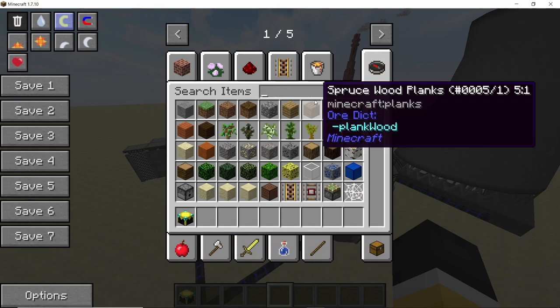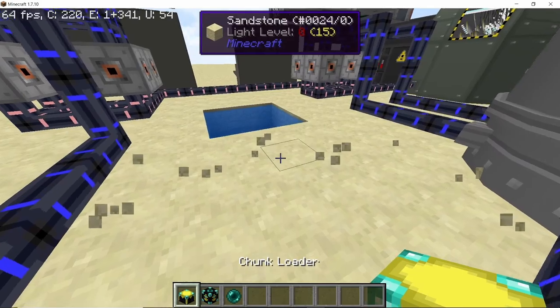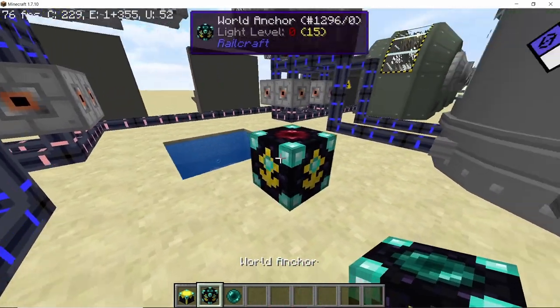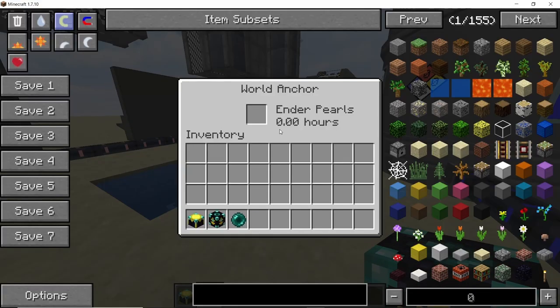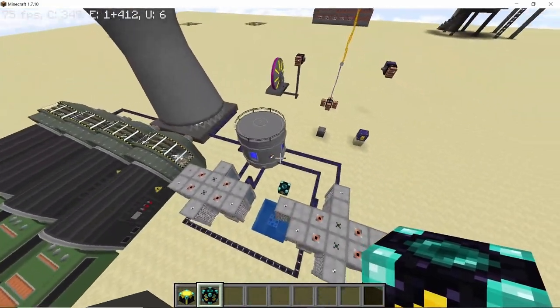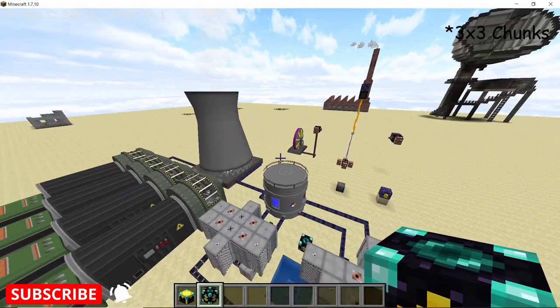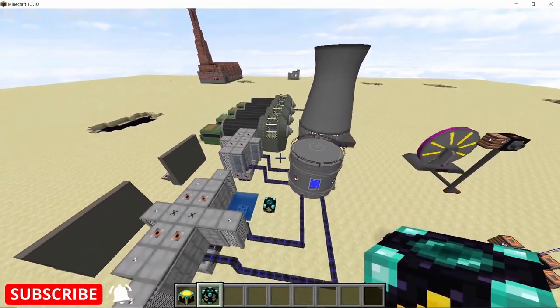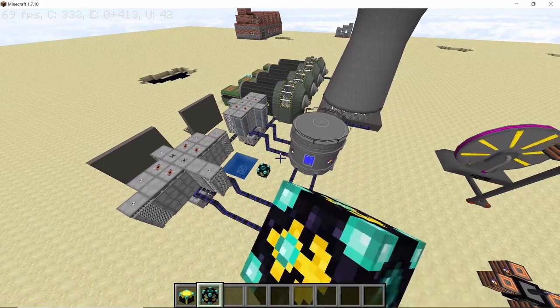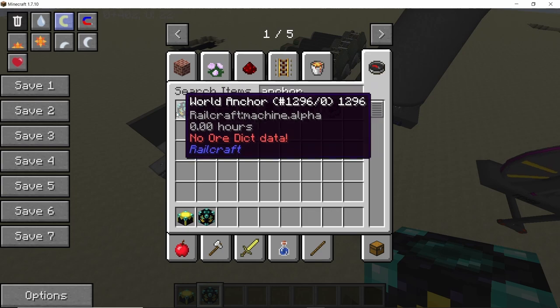The chunk loader I'm showing here is from the Chicken Chunks mod, and another option is using a world anchor from the Railcraft mod. In Railcraft you get four different types of world anchors. The normal one, placed and powered up, will keep your chunks loaded for a total of 12 hours. Just by placing one world anchor it will load chunks around it in a certain radius. One benefit of using Railcraft is there are additional options available if you're playing on a server.